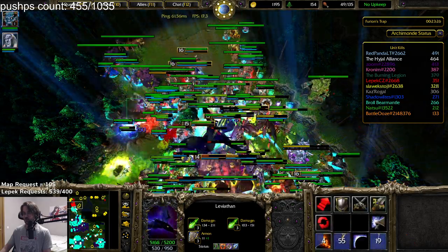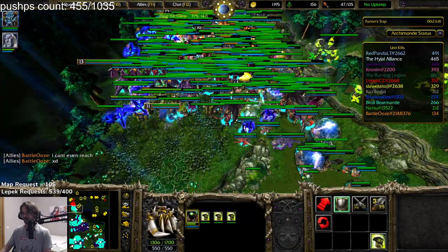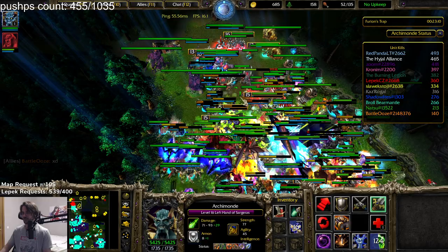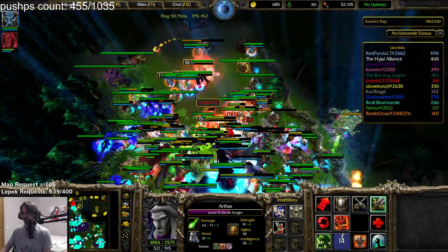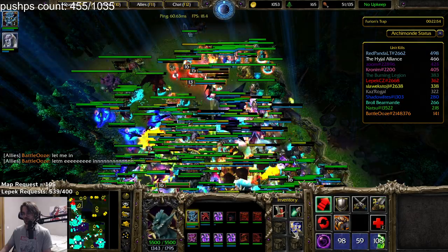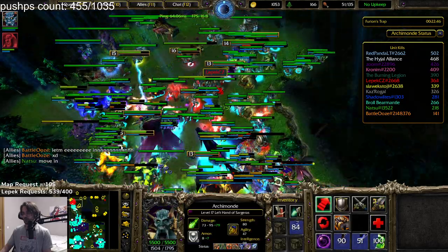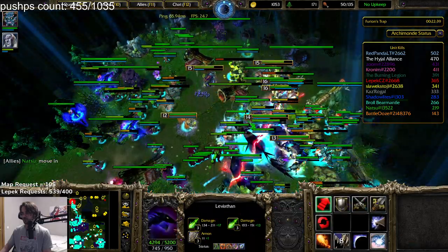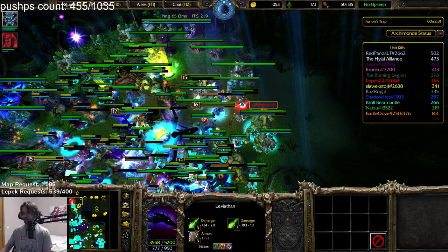25 damage reduction and minus three armor — nice. I feel like whoever is on the front gets the kills. I am on the front so I do get the kills. Using Death Pact here — animated death — it's not the best idea. I think I'm going to teleport to the front. This item on Arthas is not too bad since he is on the front more than anyone else.